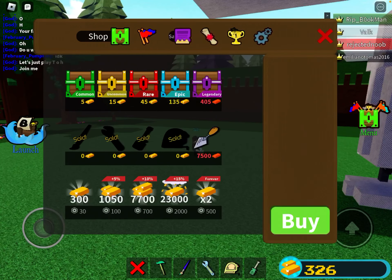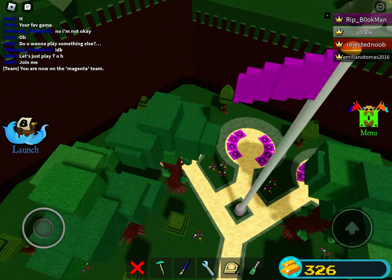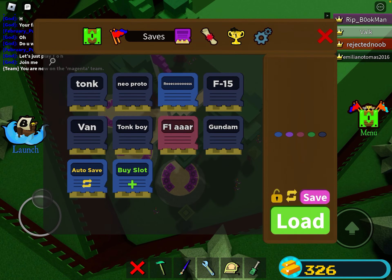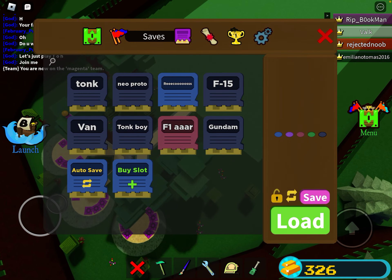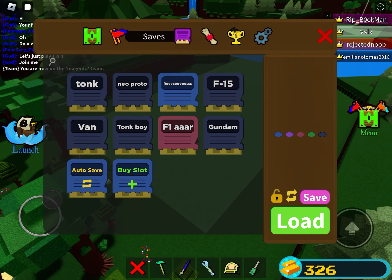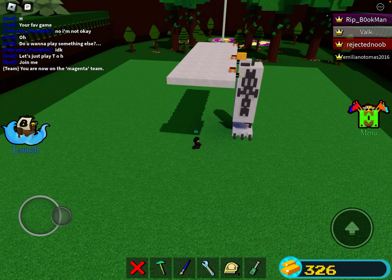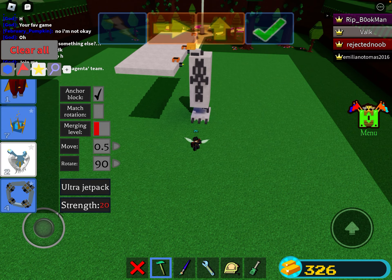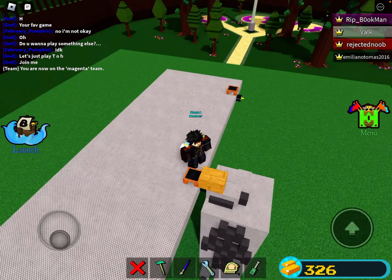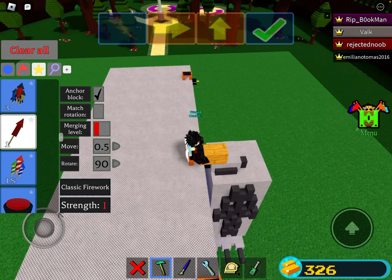Actually, let me teleport to yellow team — well, pink team actually. All right guys, I recommend teleporting to magenta or pink, or even yellow because it's closer to the river where you'll need to go. I'll show you how to do that. It's used a lot for tutorials and even just normal builds.